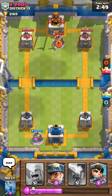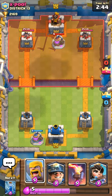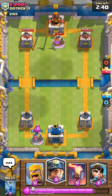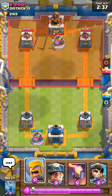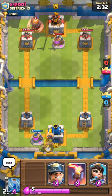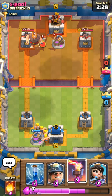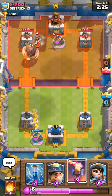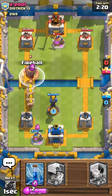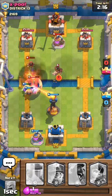Place the elixir collector as well. I might have to place my barbarians when I hit one elixir — let's place them over here. The giant's coming, he's gonna put something behind it. I have the Infernal Tower just for that. He has that kind of deck — let's wreck these two people. There you go!